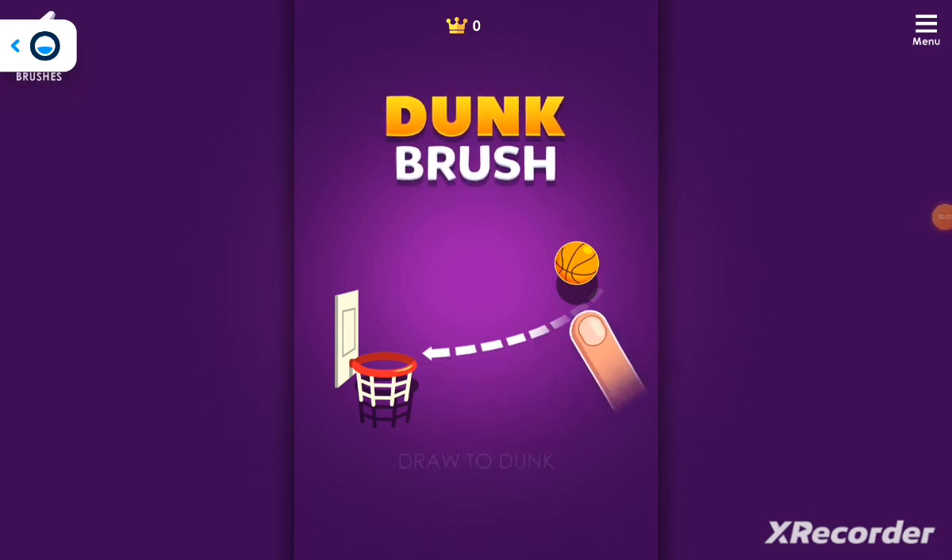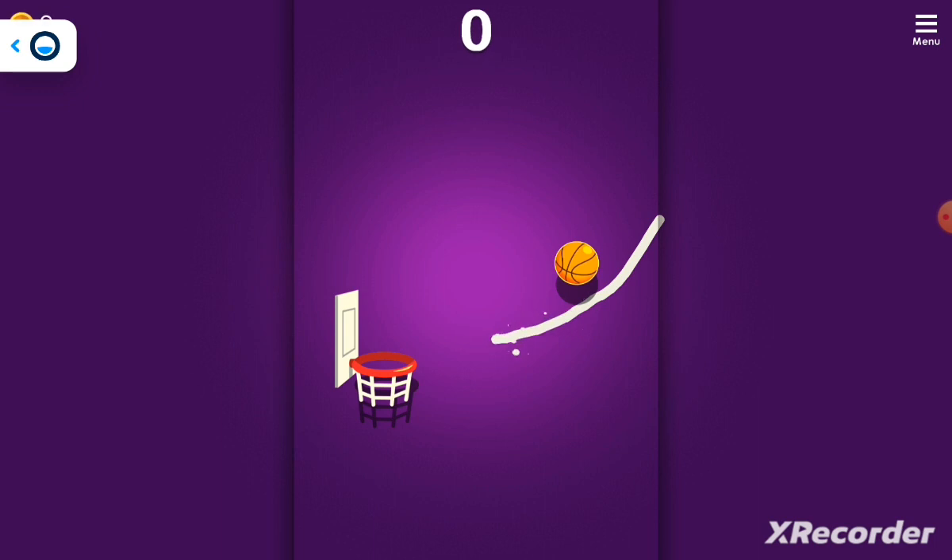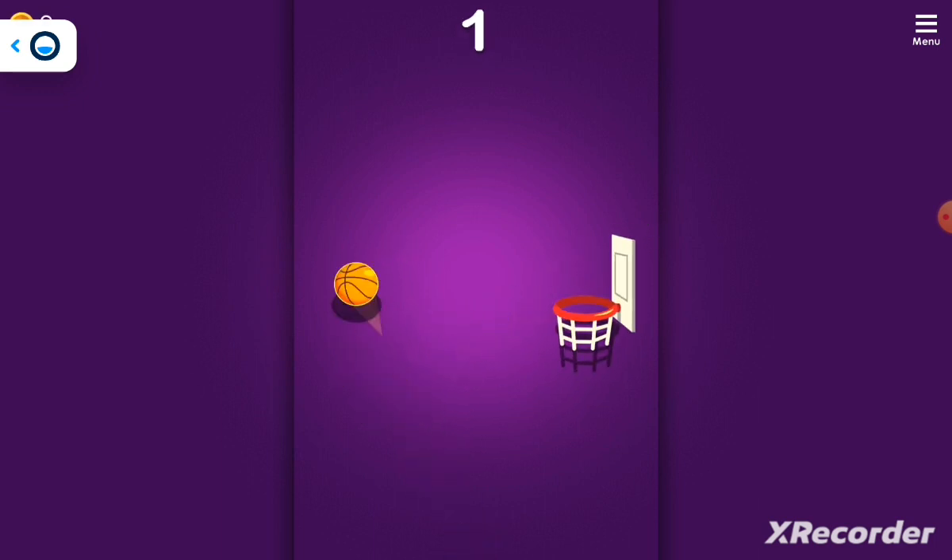I'm going to be playing this game that I found called Dunk Brush. So let's start. It says I'm meant to draw two, and it rolls down. That makes sense.